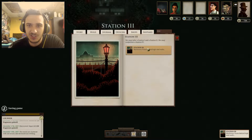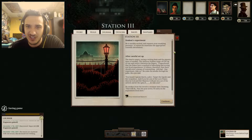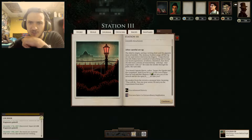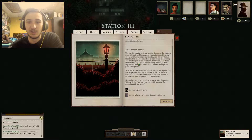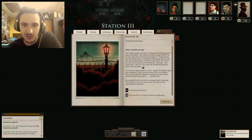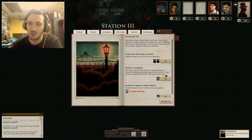Station 3 — let's go here. Live in the lore and fluke, and observe the students' experiments — that's what we need to do. He's terribly excited and requests your studying presence to ensure he maintains the appropriate scientific detachment. After careful setup, the shed is empty, saving a writing desk and a gigantic mass of needles. The anxious student snaps off the tip of one frozen between his fingers. 'I hypothesize that the Lukes have a method of absorbing and storing our lived experiences. It follows, therefore, that there should be an existing means of transmitting, reliving that experience. Like so.' He stabs a needle through his palm, his eyes dull. 'You heard Captain Harazailer? Target the Arc-Dye and fire torpedoes. And if you hit one of the Lorn Flukes, then by God and Her Majesty, I will put you out of the airlock and let the spiny bastards take you.' He wakes from the reverie a moment later, beaming. 'That will do. Pass me your notes. I'll carry on the experiment from here.' You witnessed history. We now have two extraordinary implications.